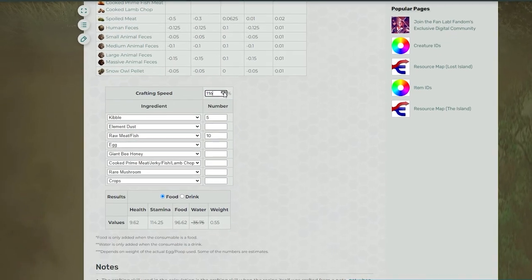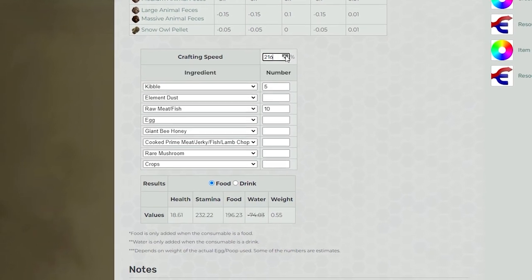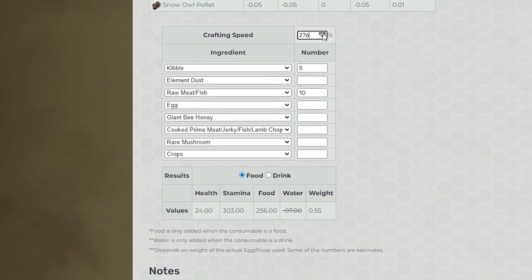The crafting skill used in the calculation is determined by the recipe itself, not when it's being cooked, so anyone can use the note once it's been created.